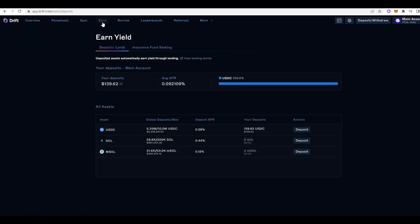If we click on the Earn tab, this is something really cool — any collateral you deposit into Drift automatically starts earning yield. For USDC you're not earning much, only 0.09%, 0.44% for SOL, and for MSOL it's 0.12%, but it earns yield anyway which is quite nice.